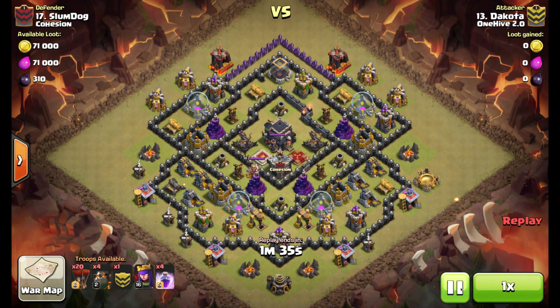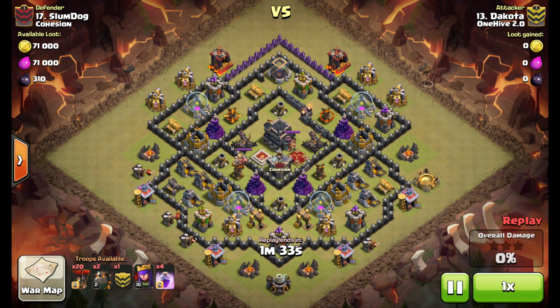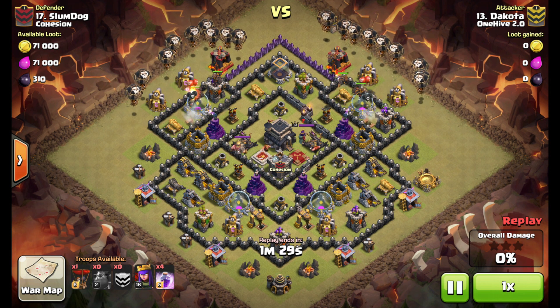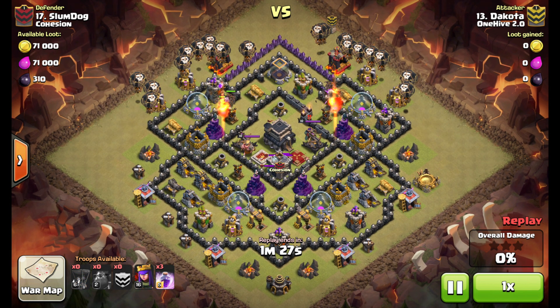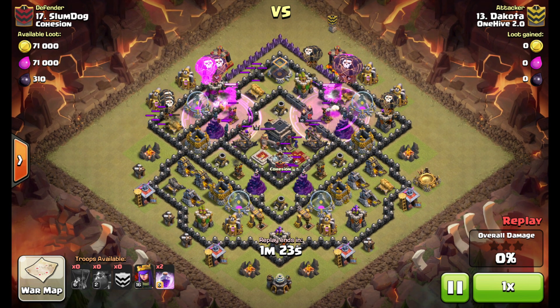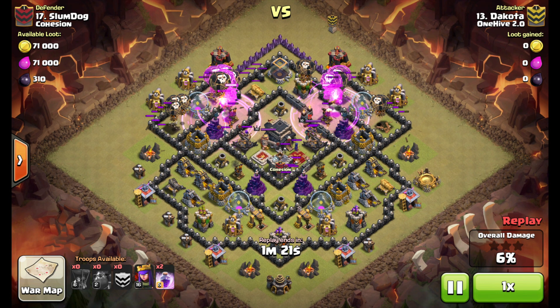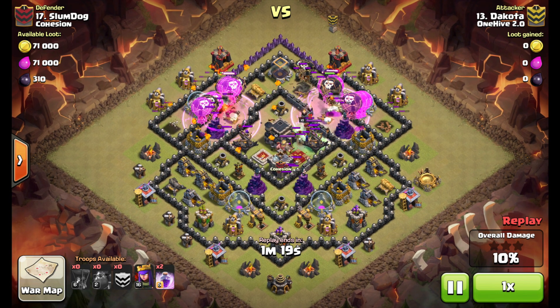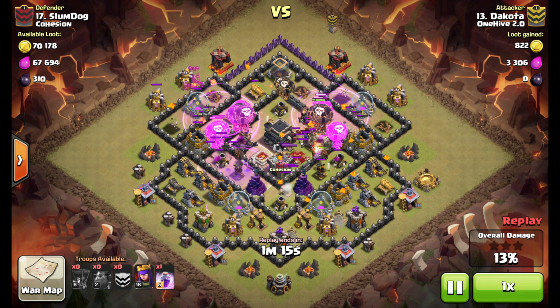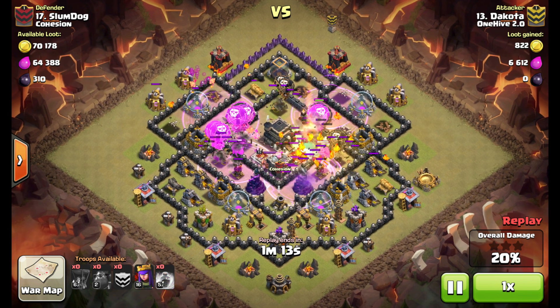He drops all five hounds and backs them up with balloons — they're absorbing all the air mines as well as the point defenses. Rage spells go down, and as soon as that first hound pops over by the queen, all those pups are going to be under rage working on killing the queen as well as the clan castle troops.